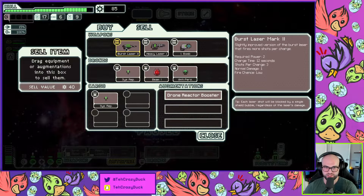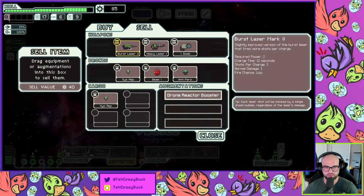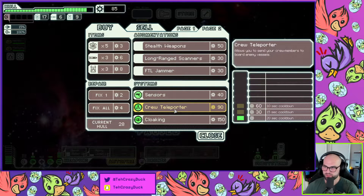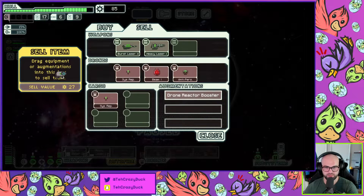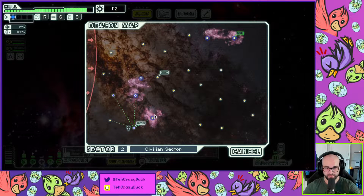Burst laser one could be good — a burst laser two and a burst laser one. Here's the tricky part, we have the second store. I thought I sold the system repair drone — I guess not. We have our damage — burst laser three with the beam drone is really strong damage. We have 27 scrap that we can pretty much sell immediately.